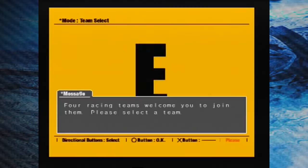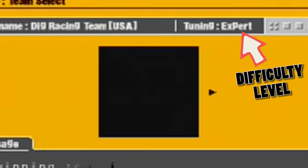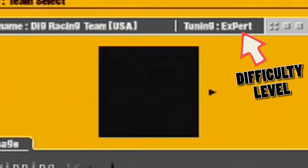Now let's choose the team we want to race for. As a fun easter egg, each team's name is a reference to another Namco game, and they all represent a different difficulty setting. First off is the French Micro Mouse Mappy team, then there's the Japanese Pac Racing Club, the next one up is the Italian Racing Team Solvalou, and finally the American Dig Racing Team.